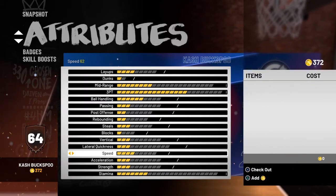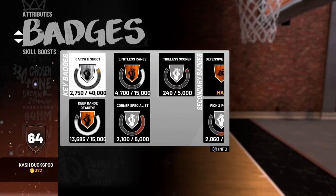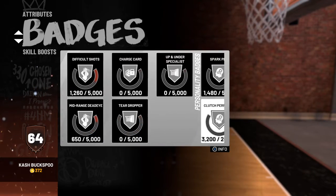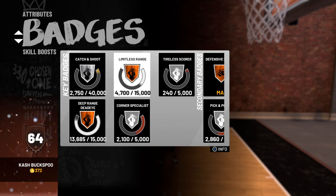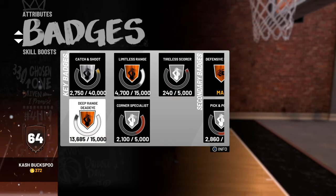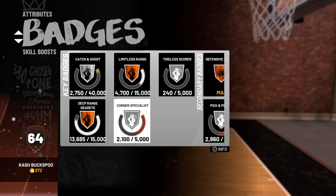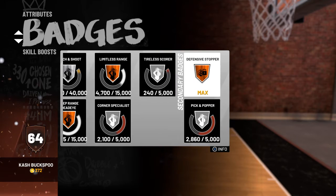Look at all of this — this is the only thing that matters: the badges. If you want the catch and shoot badge, just dribble one time and then shoot, or just catch the ball and shoot. For limitless range, you gotta shoot from a far deep distance. For corner specialist, you gotta be in the corner. For the moving shot badge, you gotta move around and then shoot.